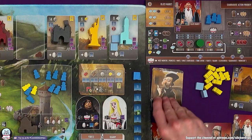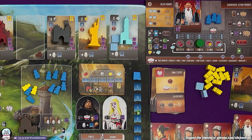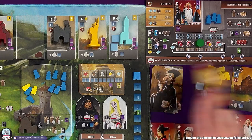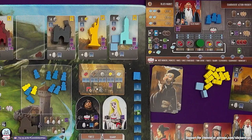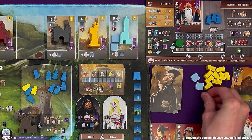The bot is looking for three of my workers in the same space — no there is not. So they're going to go to the silversmith and get the normal amount of coins. They're actually there twice, so they're going to get three coins, and this just means they move one, two, three and gain another marble.